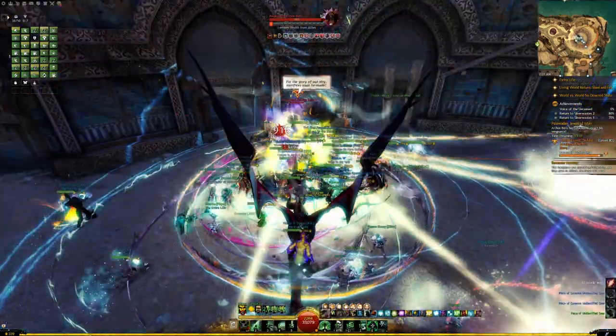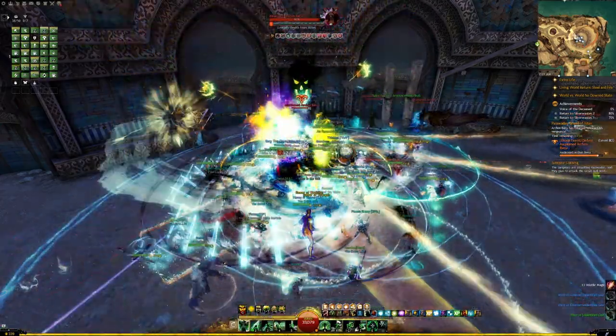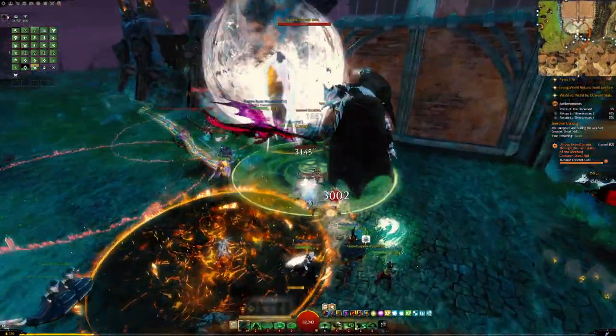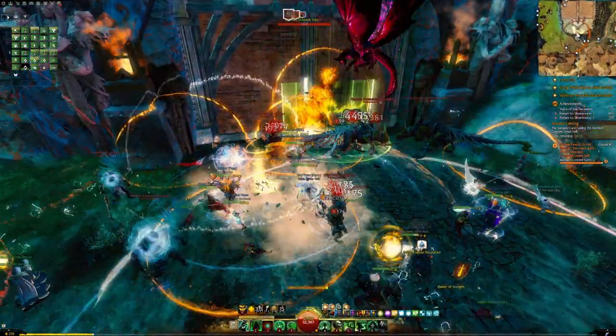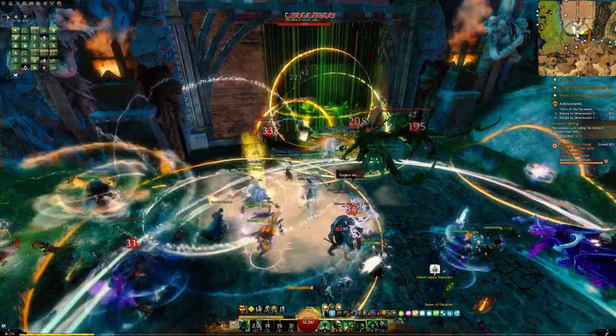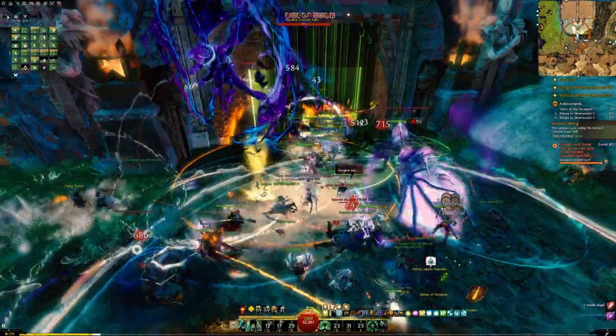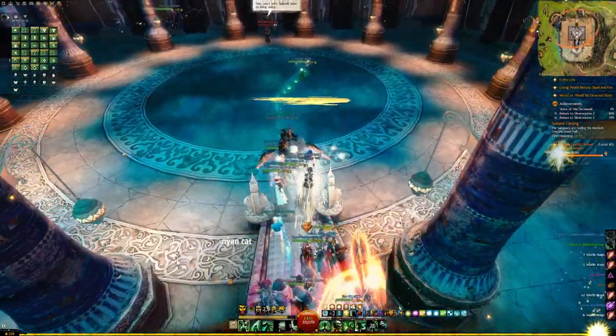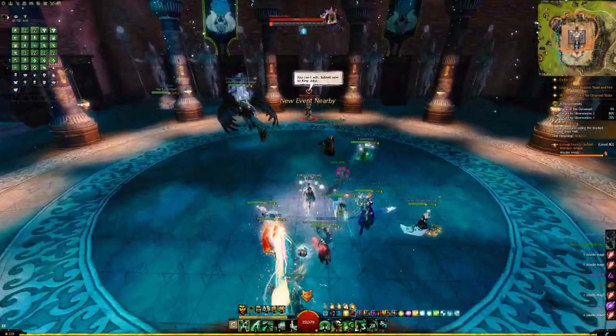Always be watching your chat for waypoint links and try to get credit for as many events as you can. After a short amount of time, the next meta event in the Domain of Istan will begin, which is the assault on the Great Hall. This meta event is fairly intuitive, and supply stashes will spawn as events are successfully completed. The final event is a battle with Amala, who will change forms as she loses health.